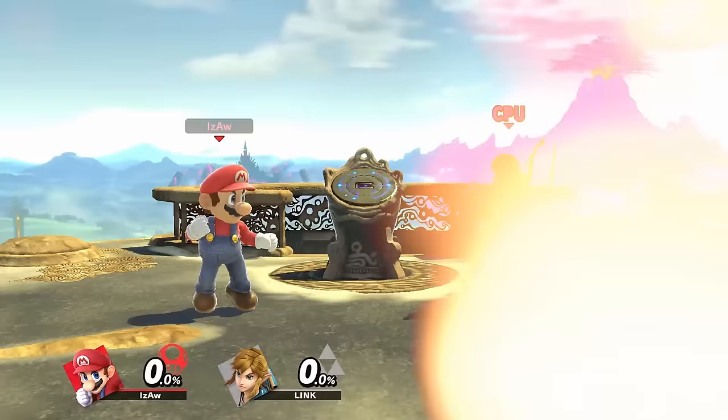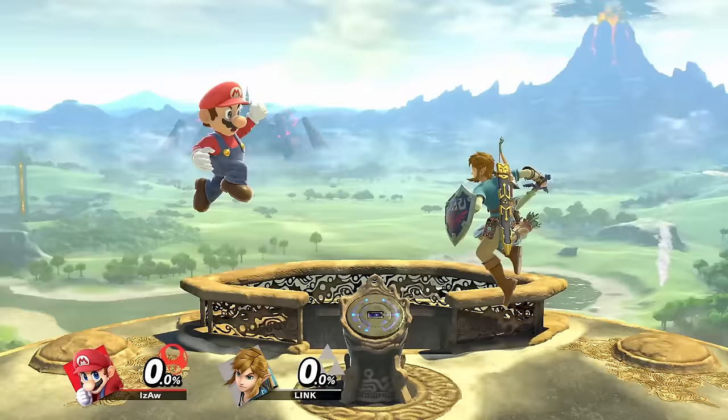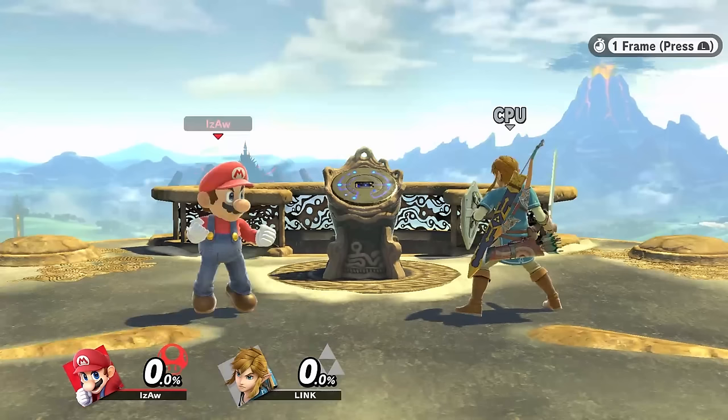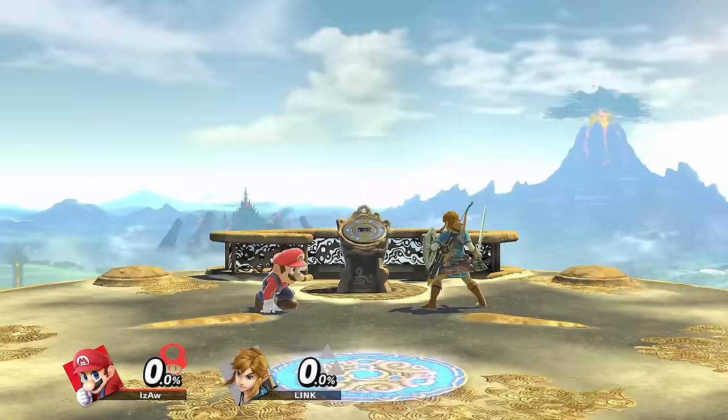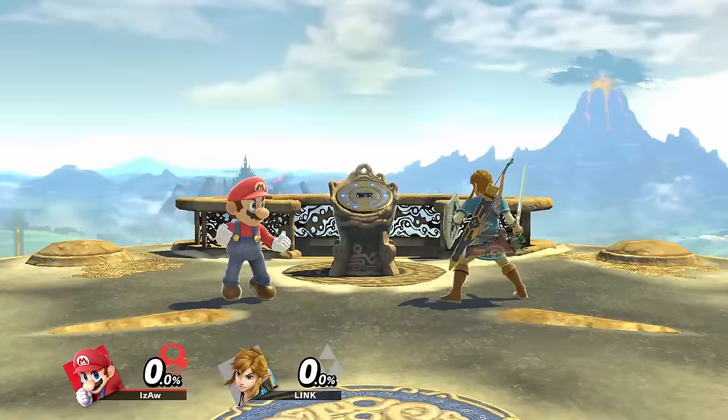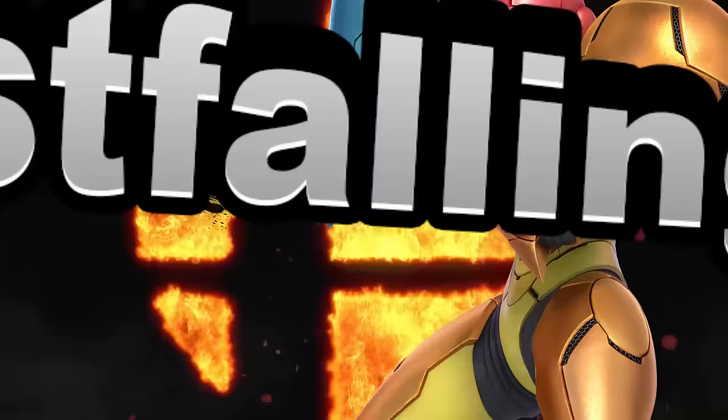All characters have two types of jumps: a full hop and a short hop. You full hop by holding the jump button and short hop by pressing and quickly releasing it, basically tapping it really quickly. Every character's jump squat is frame three, meaning it takes three frames until the character is airborne. All characters can also do a double jump in mid-air. Once you've used it, you won't be able to get it back unless you touch the ground or grab the ledge. Some characters have multiple double jumps, which have less height than a regular one.